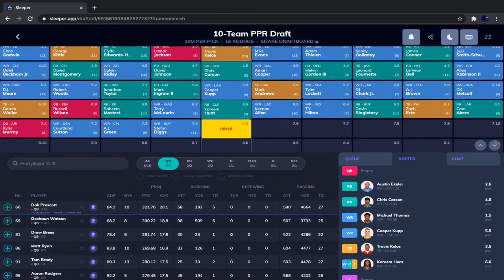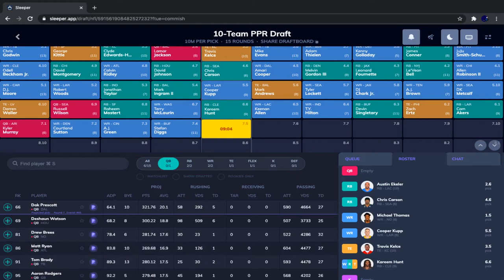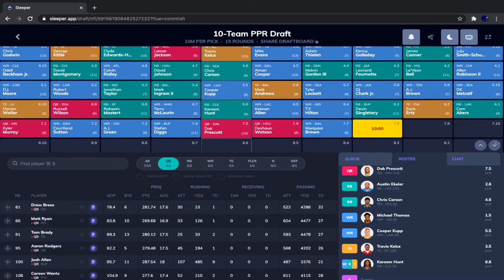Normally I wouldn't go with Dak Prescott — in a regular draft I'd take Darius Guice or Ronald Jones here — but this is going to be one of the biggest learning experiences of mock drafts this season. We are going to take Dak Prescott and see what happens when we really diversify our roster: three running backs, two receivers, one tight end, and one quarterback to start the draft. Let's go with Dak Prescott.